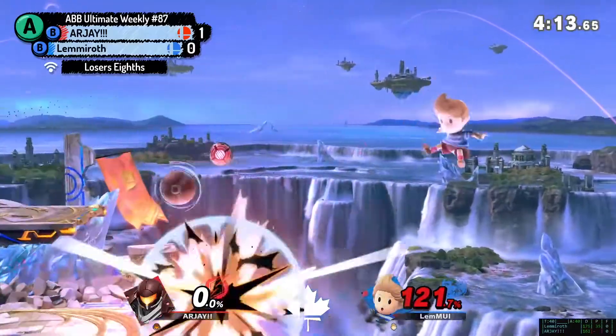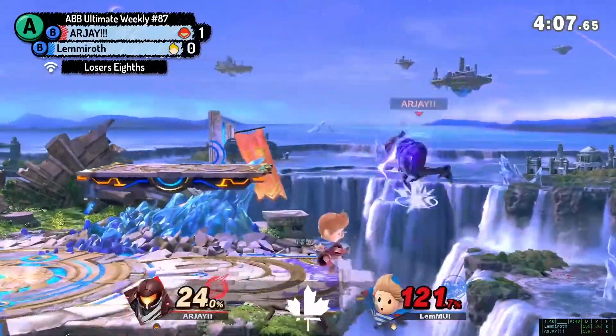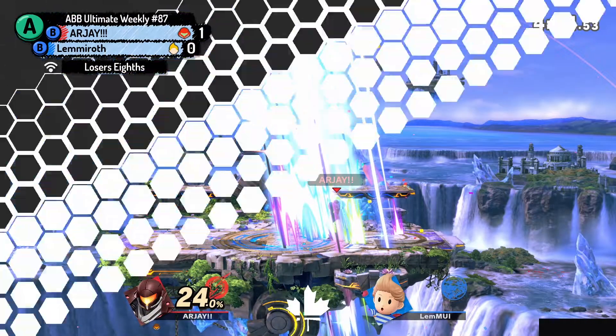With the bomb — the bomb doesn't hit Samus, does it? No. Your shield's looking pretty small. Nair — what does it get off the Nair? He gets a bit. I dropped the shield. I don't know if it shield-poked or if it just hit him. But that's the set — RJ moves on, trying to defend his title.